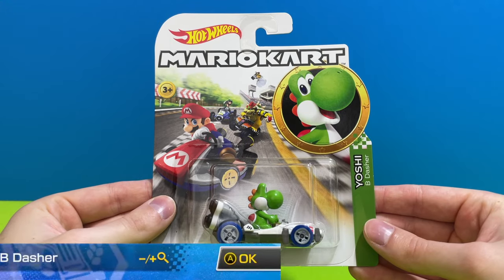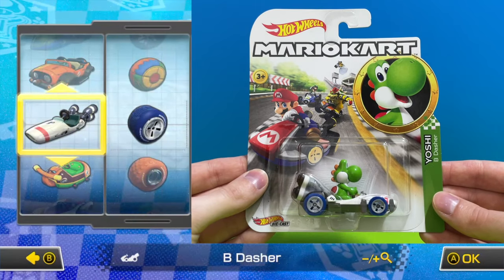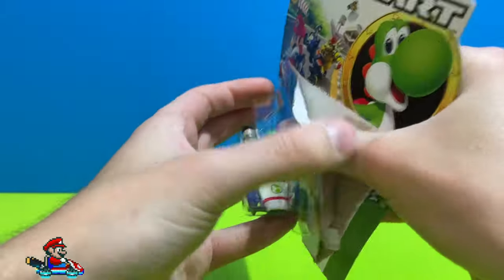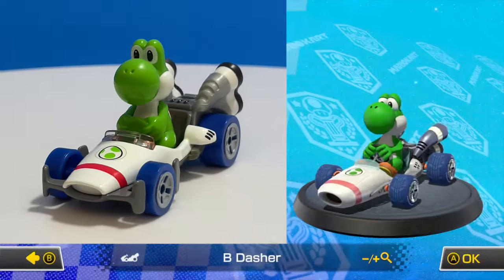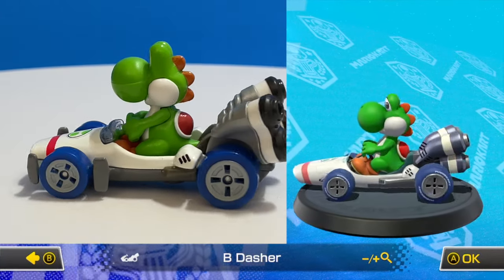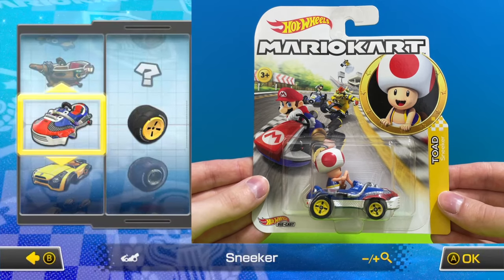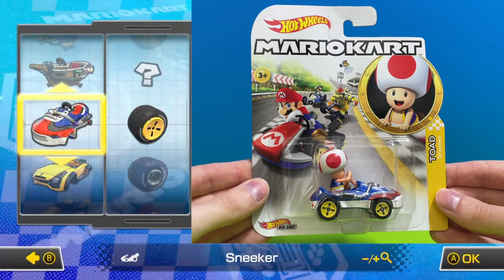The fourth car in the series is a different model, this is the white B Dasher with blue standard wheels driven by a green Yoshi. Here's a fun one to add to your collection — it is the red and blue sneaker car with yellow standard wheels driven by the famous mushroom Toad.